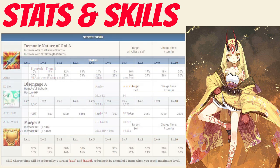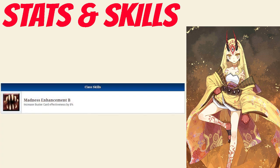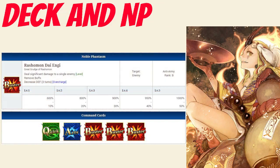Her first skill is Demonic Nature of Oni rank A, which increases the attack of all allies for 3 turns between 10-20% and increases her own noble phantasm strength for 3 turns between 20-30%, both depending on level. Her second skill is Disengage rank A, which removes all debuffs from herself and restores her HP between 1000-2500 depending on level. Her last skill is Morph rank A, which increases her defense for 1 turn by 30% and increases her defense again for 3 turns between 10-30% depending on level. Her only passive is Madness Enhancement rank B, which increases her buster card effectiveness by 8%.